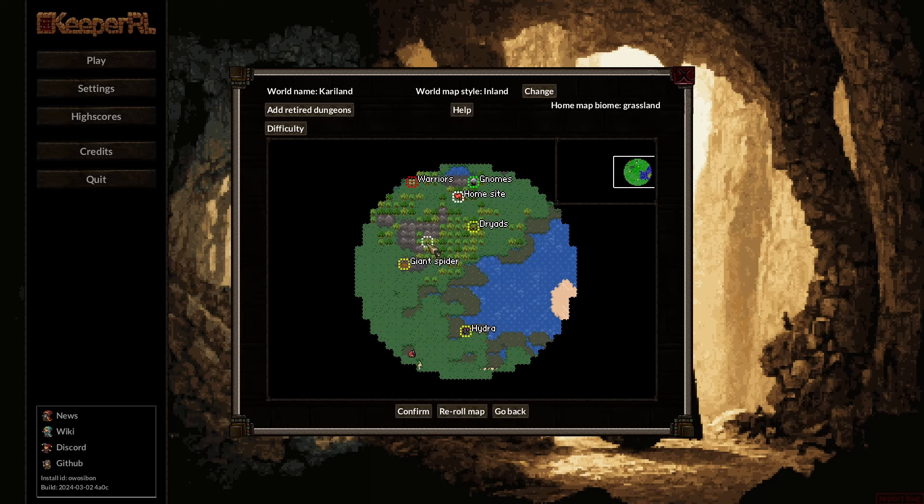We're in the grasslands. I think we want to have our home biome somewhere in the mountains. Those are ally gnomes — that's fun. We have some warriors that are more powerful, a cottage with what looks like a hag in there. There's a lesser villain. The dryads have arrows — they might be a little tricky — but for now we'll set our home site, maybe right centrally right there. Confirm.